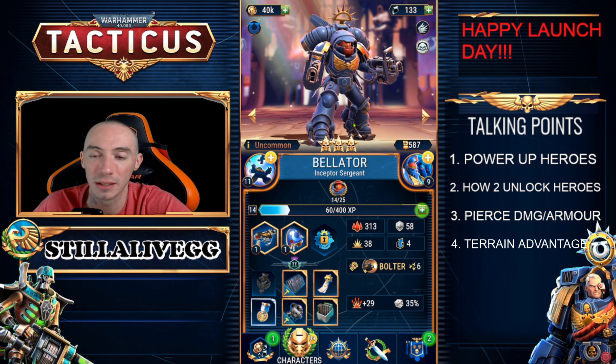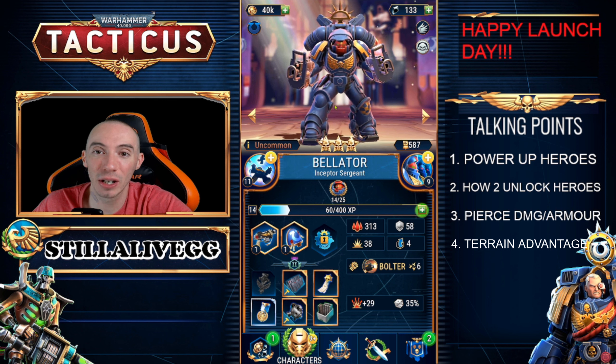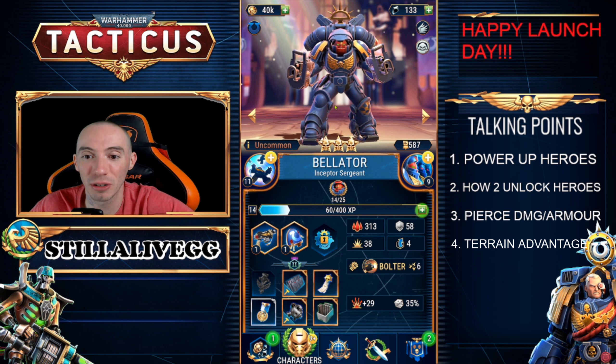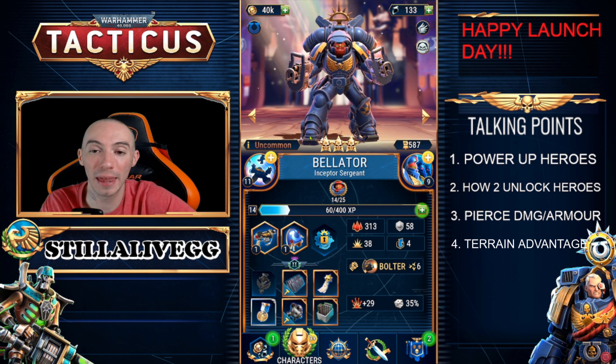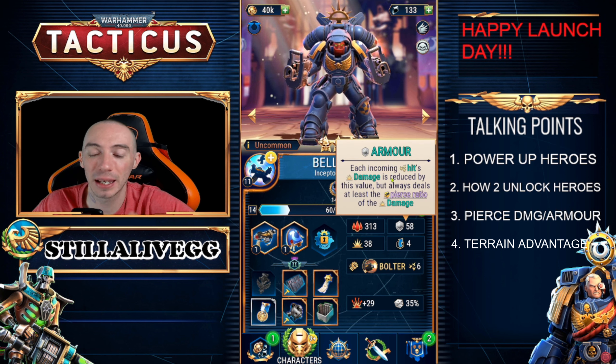The second most important hero type is any hero that can summon minions. Early game, this particular hero is going to be your best — he has the ability to summon duplicates of himself based on the number of turns that have passed. If two turns go by he summons two clones, if three turns go by he summons three clones. He's also extremely tanky because he has a lot of armor.